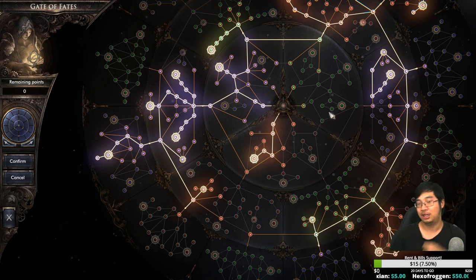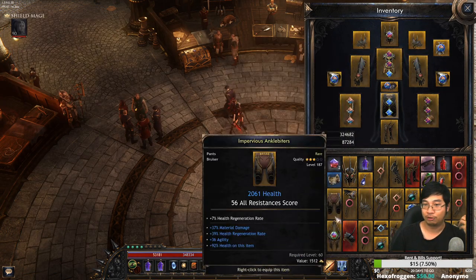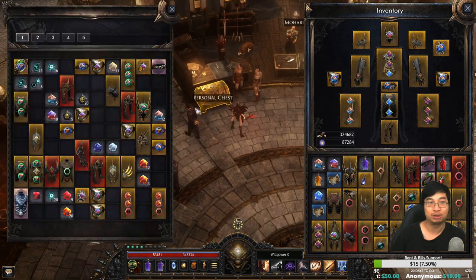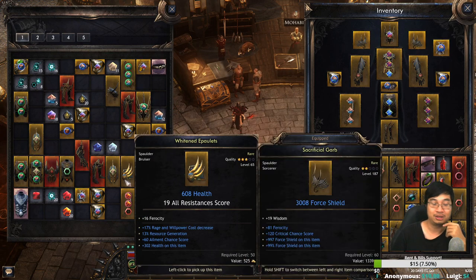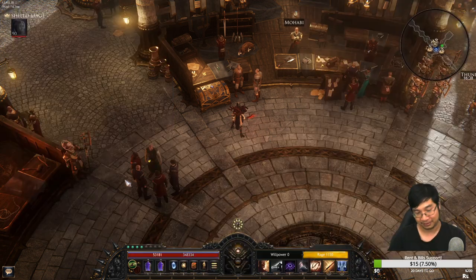If you're still struggling to maintain rage, look for stats on your gear. On the shoulders you can get rage and willpower cost reduction. On the gloves, this actually reduces rage cost by a lot — you'll go from spending 300 rage per spell down to about 100, meaning you can almost keep yourself continuously casting.